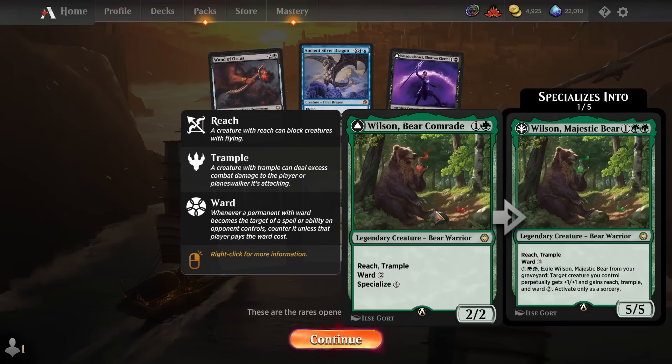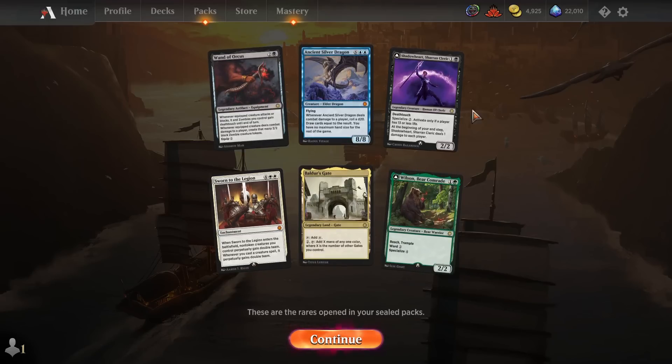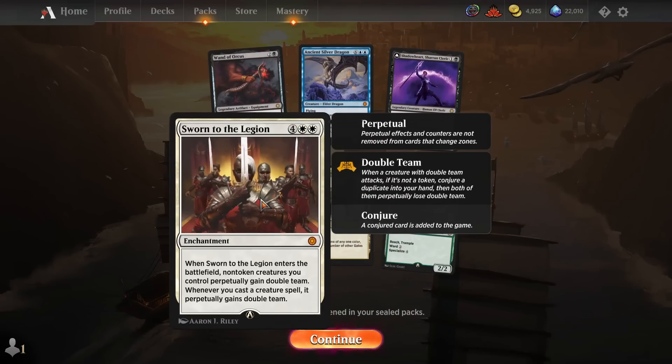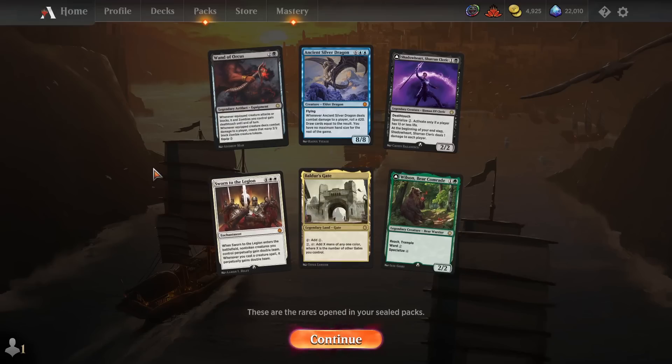Wilson is another specialized card — a 2-mana 2/2 with Reach, Trample, Ward 2, already a great deal in Limited. If you specialize with green cards you turn it into a 5/5 Reach Trample Ward 2 that can exile from your graveyard to make another creature bigger. A different version for each color as well. These are the two strongest cards we have, so I'd love to go Black-Green if we can.